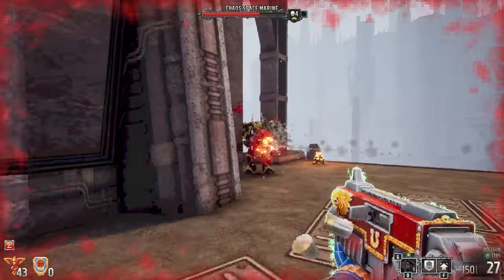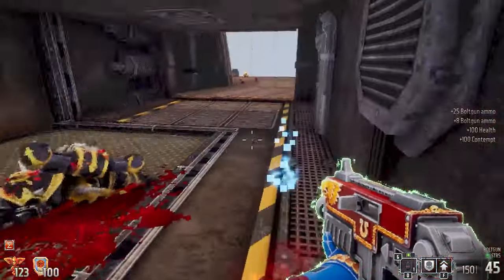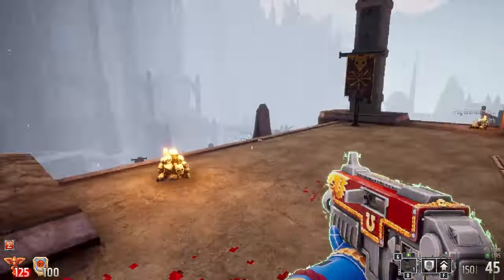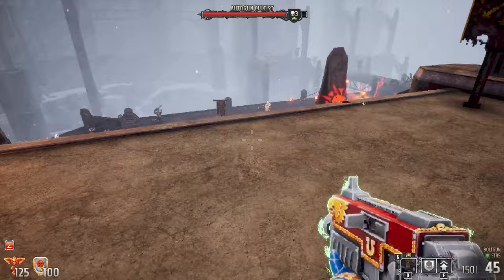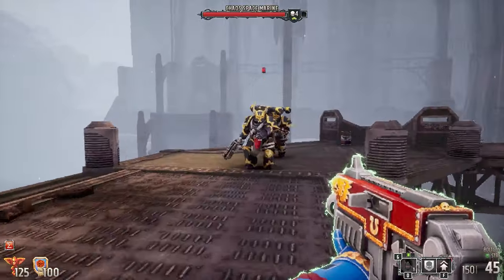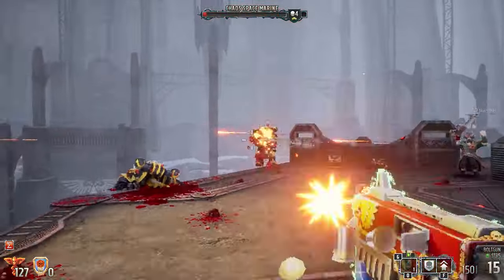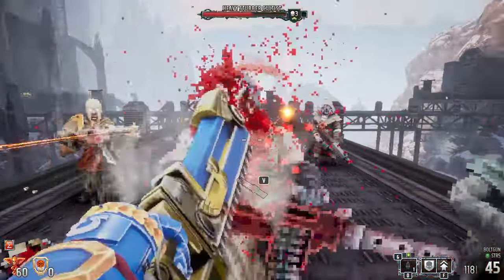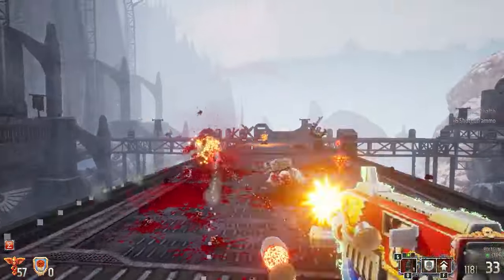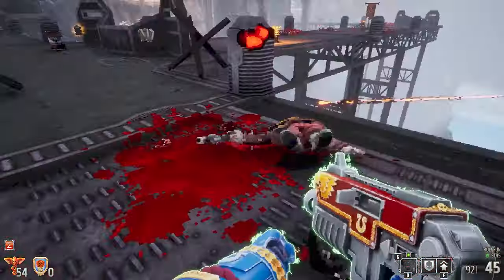I was hoping to knock him off but it didn't work. Grab that health. Armor. Grenades. Do I really want to make that jump? Looks like I just jumped down this way. Bonk bonk. Starting to get low on health — I'm just kind of running around.